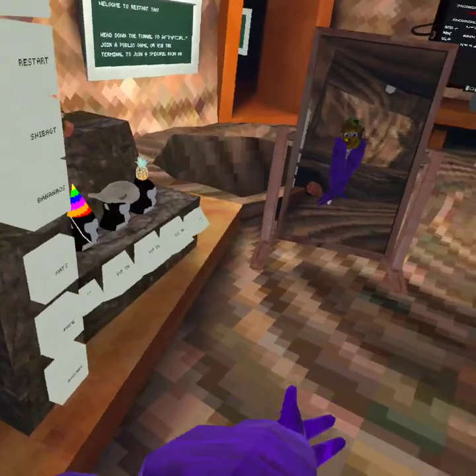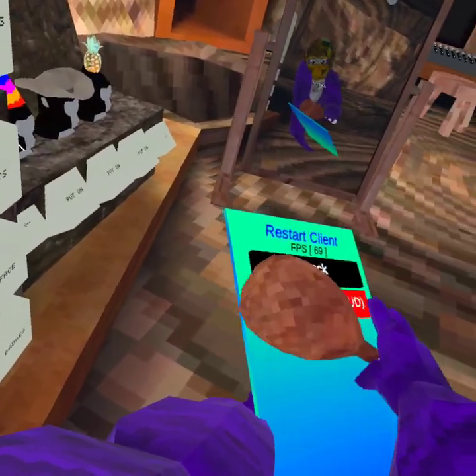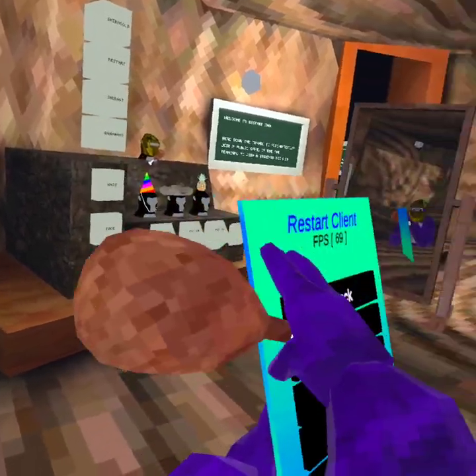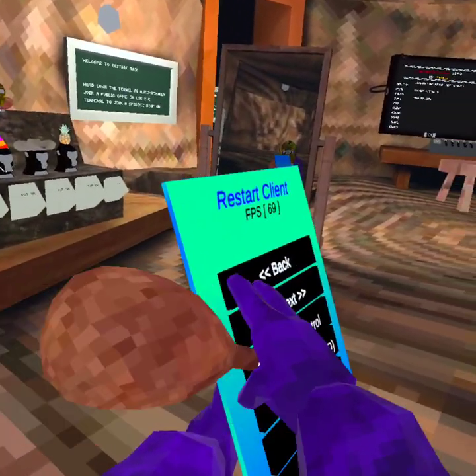And then we have Super Monkey — same thing. Up and Down — same thing. So that's this mod menu.